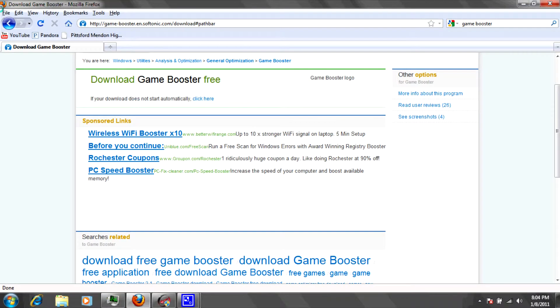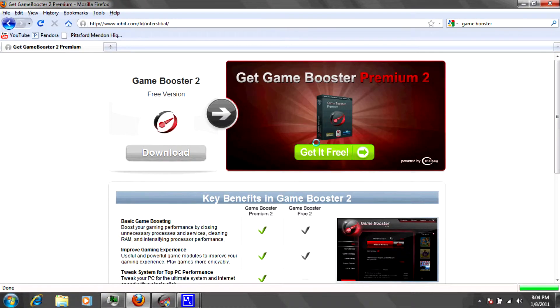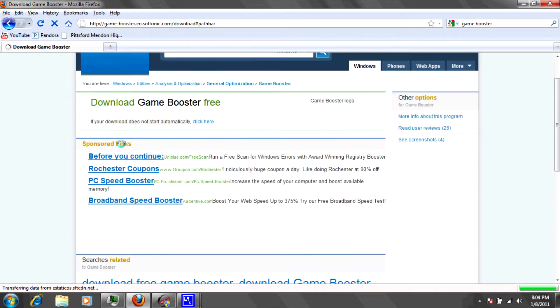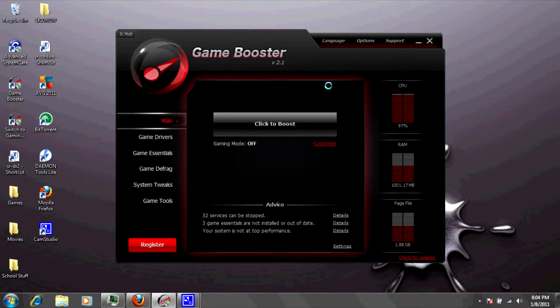We got a download. First you're just going to go to iobit.com/GameBooster or you can just search Game Booster in Google. I'll include the link in the description. Just click on free download and click download again. It should pop up with a save file, so just save the file and then run it and follow the installation process. I've already got it installed so I'm not going to do that.